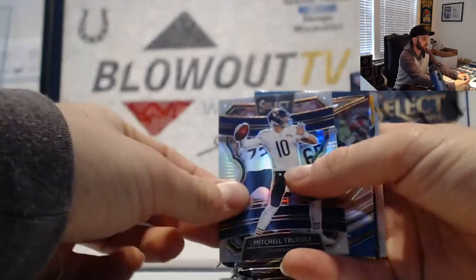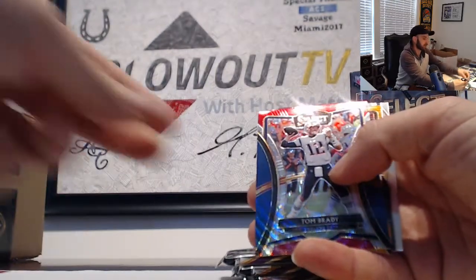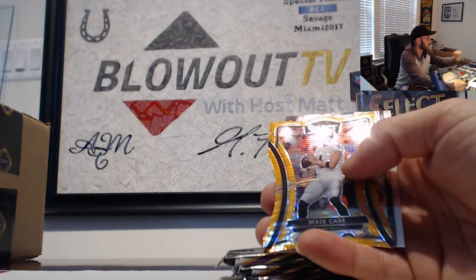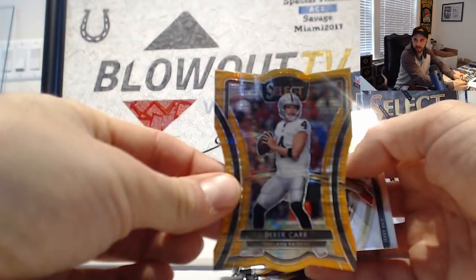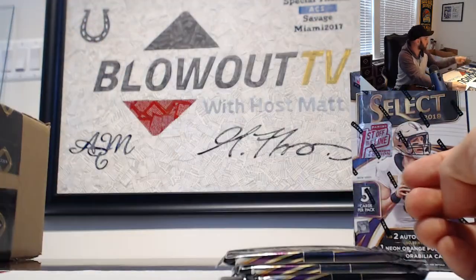Mitch Trubisky, Cam Newton, Tom Brady — that was number 199 for the AFC East. And pulsar Derrick Carr Raiders AFC West, number 211. Jerry Rice.